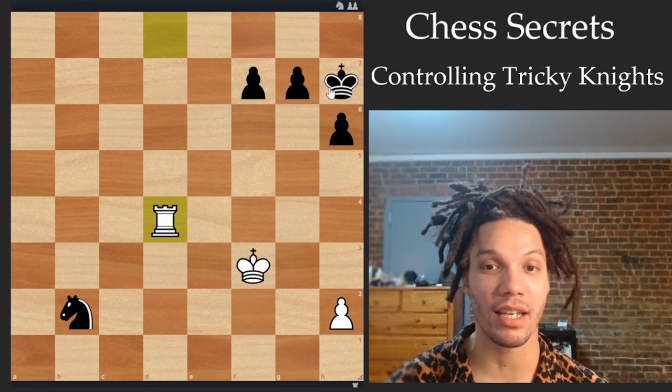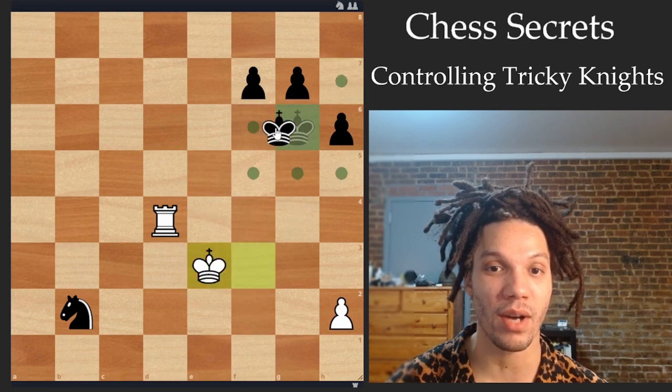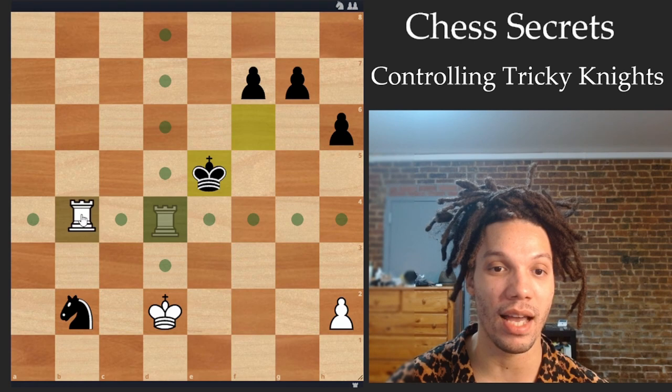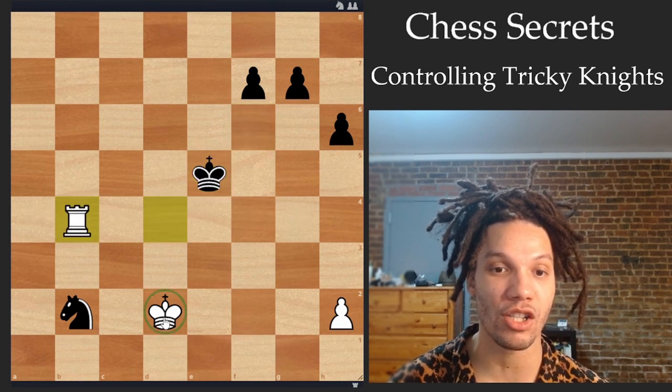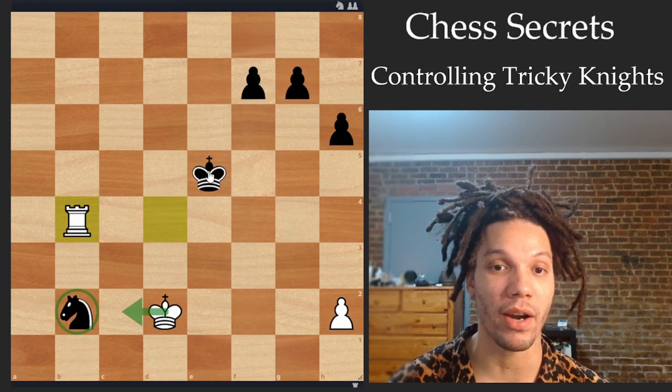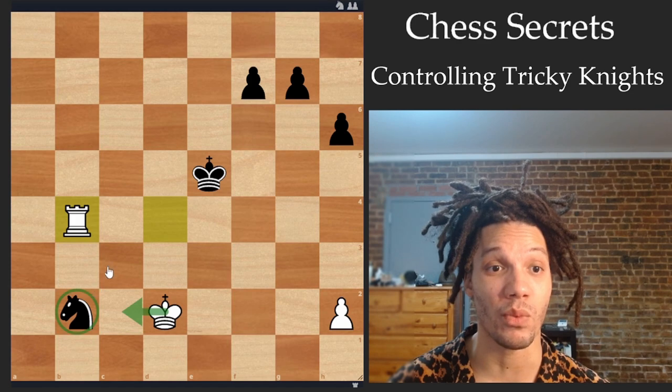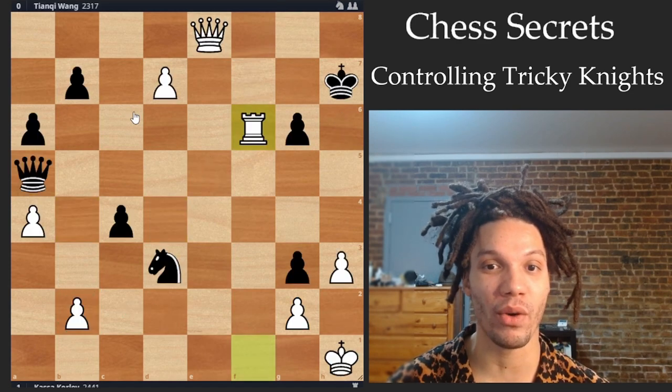Now the king could go over and try to harass this rook to try and free up its own knight. But after rook b2, the king is close enough where it's going to actually attack the knight. And you also have this problem where the knight's still trapped. So there's nothing that can be done, and white is winning.